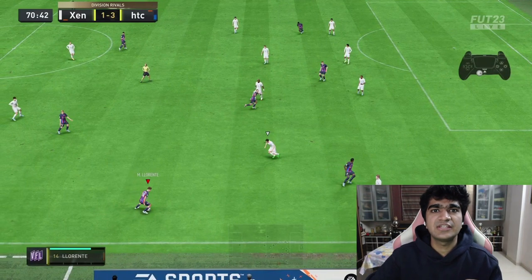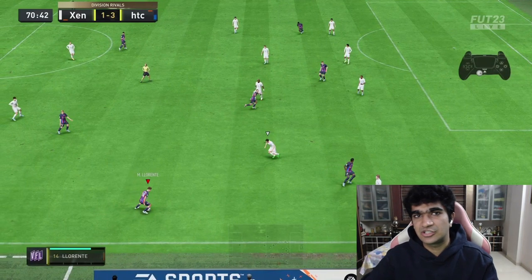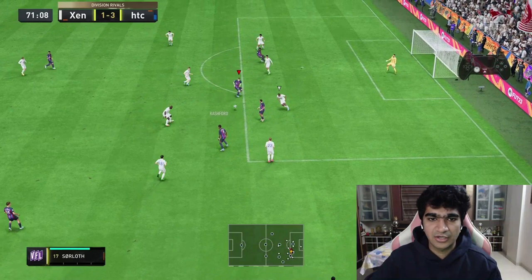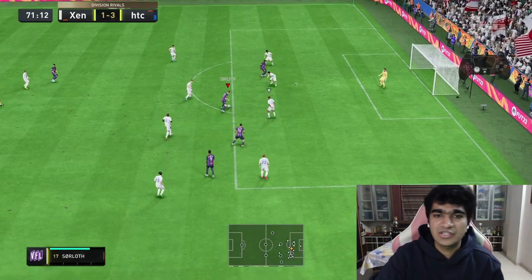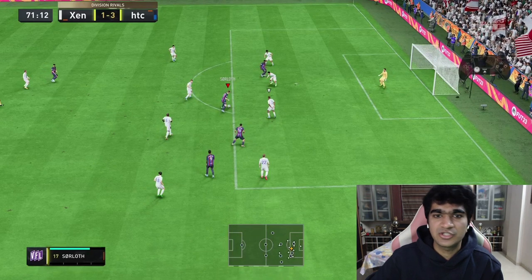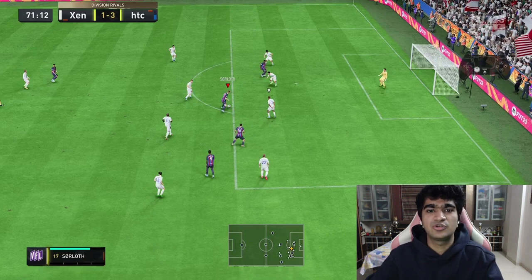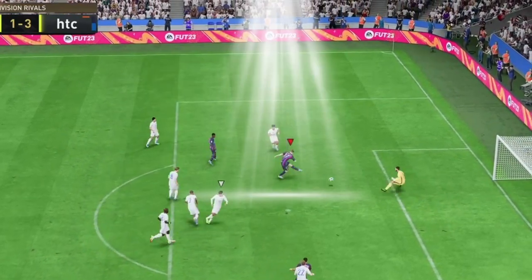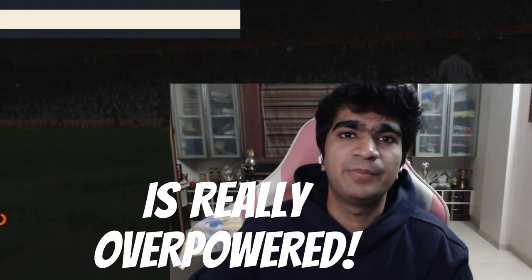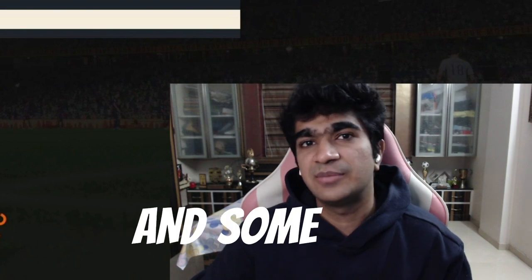Moving on to example number two — a pretty similar thing, but the angles are going to be a little different. I pass it into Rashford then look for Solare. As you can see in the top-hand corner of the screen, we have a lot of space since my opponent hasn't even switched to Varane. We force him to commit by doing a step over cancel and then a step over boost to find some easy space — step over cancel, step over boost — yet again an easy finish. And I think that caused the rage quit as well.